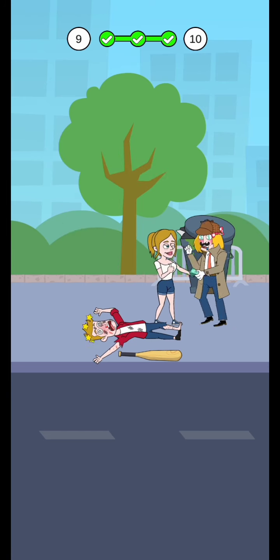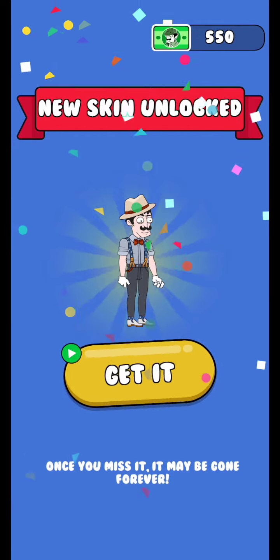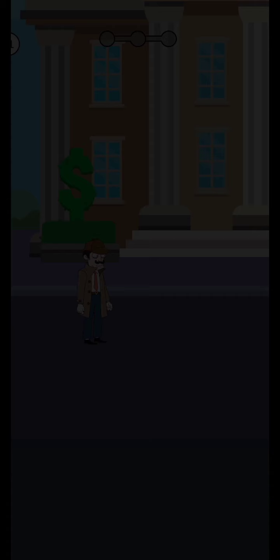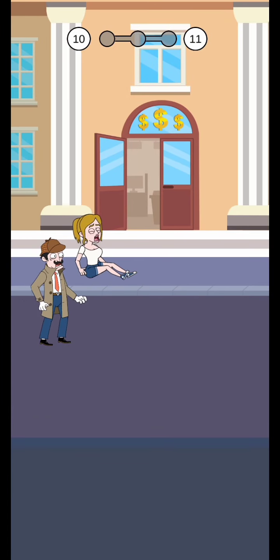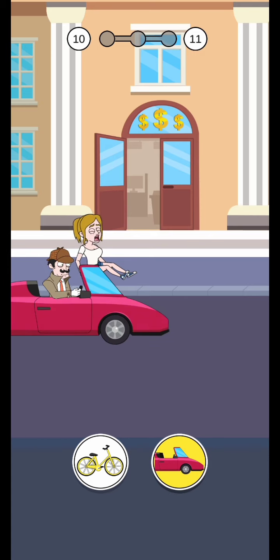Level number nine is complete. Next, level number ten. See it, I click this one and close it. Start now, level number ten. Oh no, what is this? Tap the car, click the car.